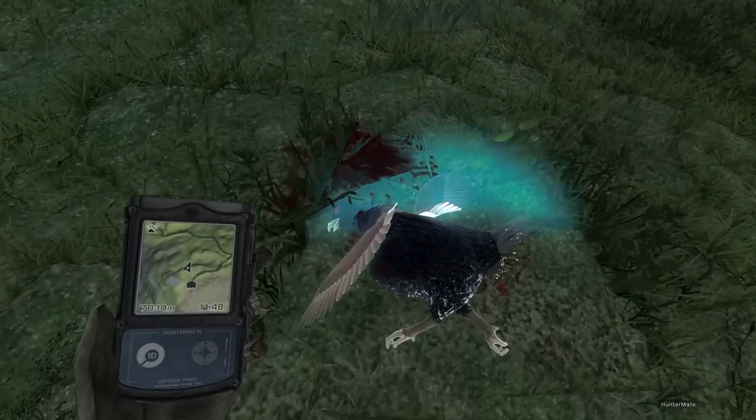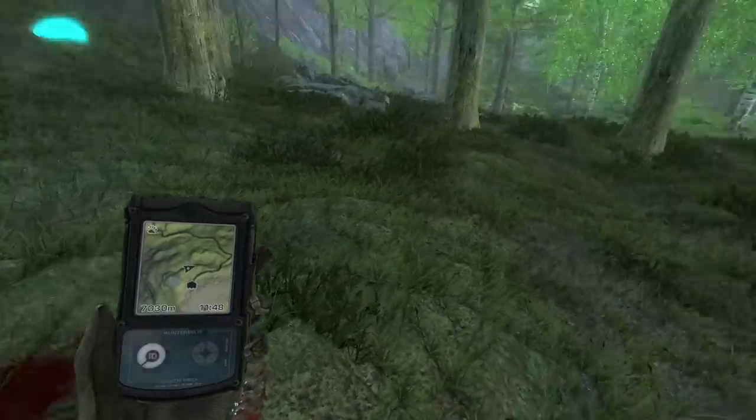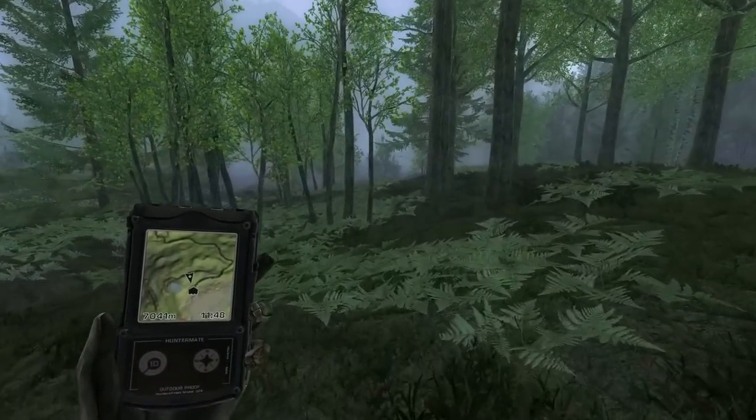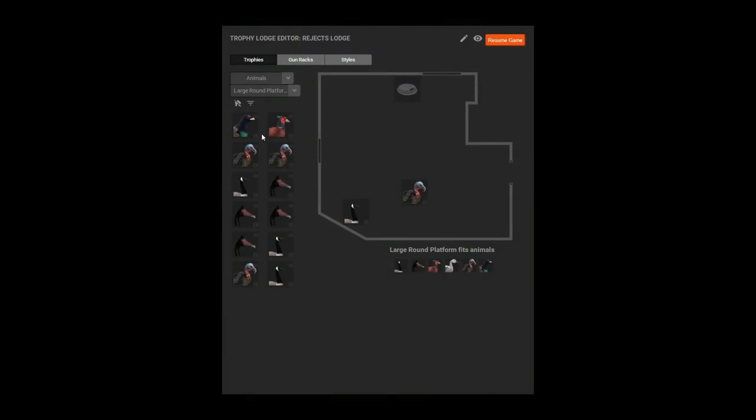It's going to take some time to get used to what you're looking at. The final one for the day is 5.1 kilos. So the 6.2 kilo, 6,100 score is the one we tax, and we'll see if we can get it in the lodge. The good news is we can indeed mount the Woodgrouse. They go on these large round platforms that pheasants, turkeys, and geese go on. They don't go on the bird plaques over in the tropical lodge, which I was hoping they would, but they are quite a lot bigger than the other species that go on them.